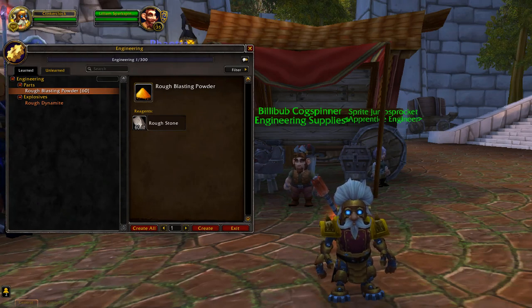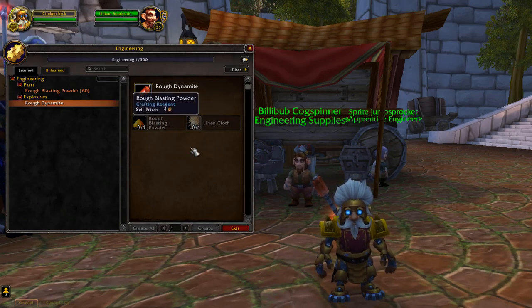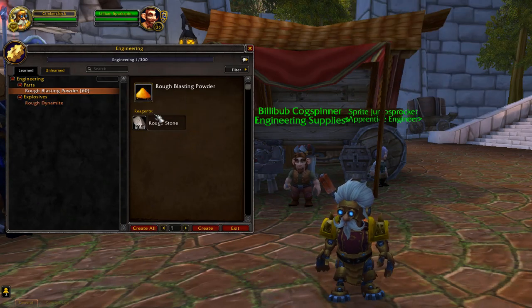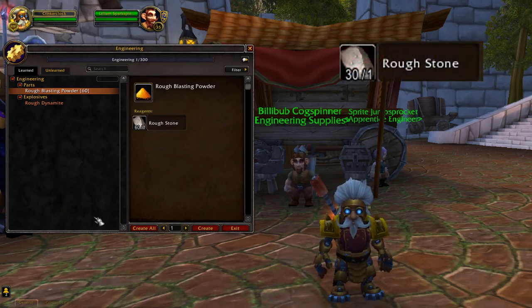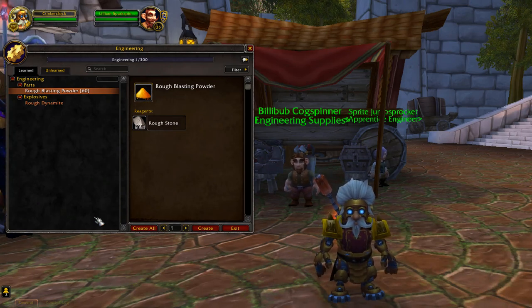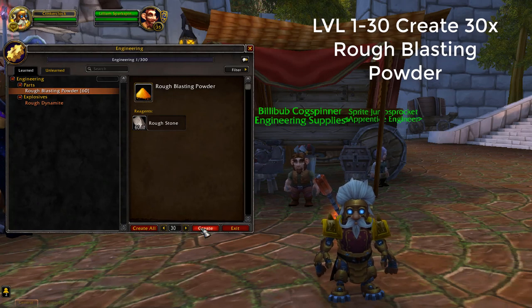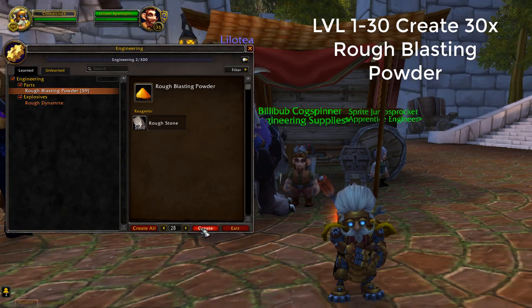For the first step, go into your engineering and under parts you'll see rough blasting powder. There's not much point in creating rough dynamite since it requires two ingredients — we want to save money so we go for the one that only needs one material, which is rough stone. You can buy it at the auction house; on Argent Dawn a stack of 60 costs about 6 gold. We're engineering level 1 and with this first step we're going to try to get to 30, so create 30 rough blasting powders.